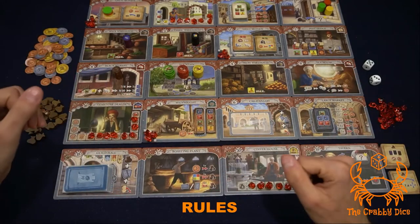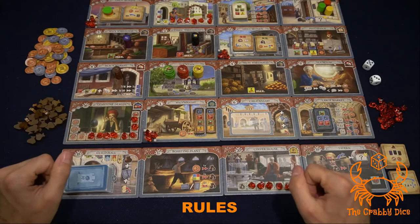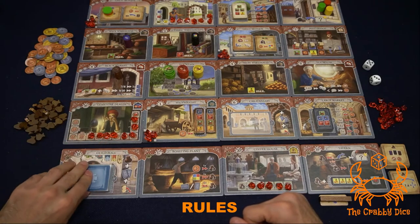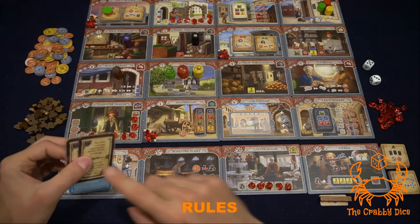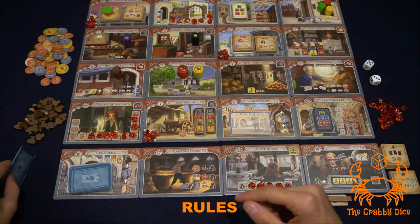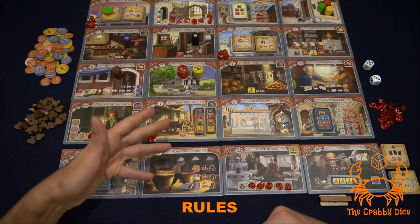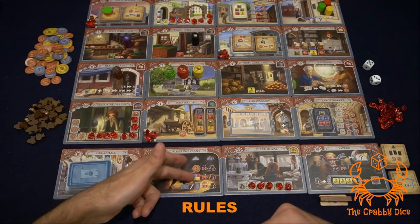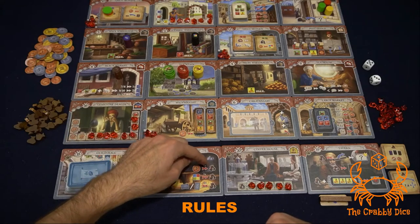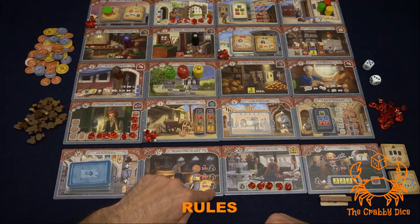Those are the two major differences. Now let's explain what the new tiles do when you land on them and how coffee affects the game. At the guild hall, when you land there you get a coffee and draw two cards off the top of the deck, pick one, and toss the other into a discard pile. At the roasting plant, you can get coffee — there are three different actions and you can do each one once. The options are: pay two dollars for two coffee, pay any good for two coffee, or discard a card from your hand to get two coffee.